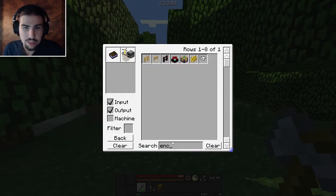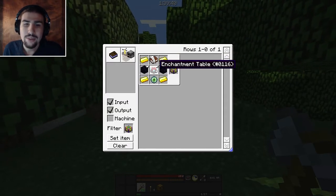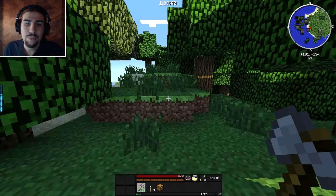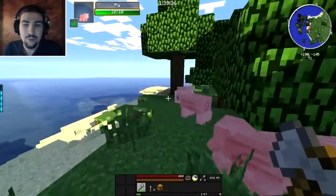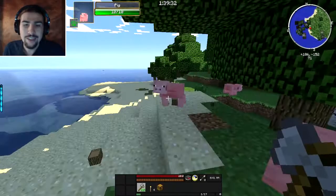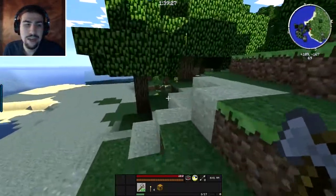If I type enchant you'll see the advanced enchantment table here. So not only do we have to get a normal one, we'll have to go to the Nether and get an Eye of Ender plus some gold and obsidian. But with some of the mods I have, hopefully it will be a bit easier. The first mod is Vein Miner, because I thought it would be a little easier - we could just hit it once and mine it.